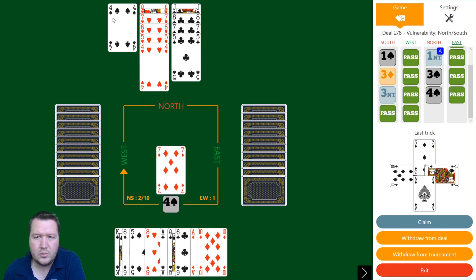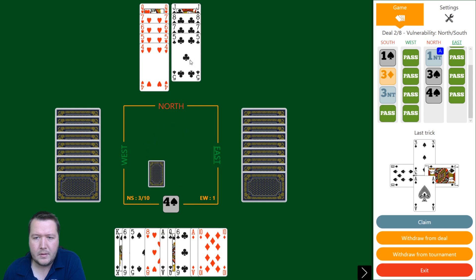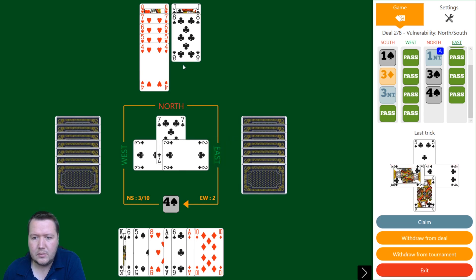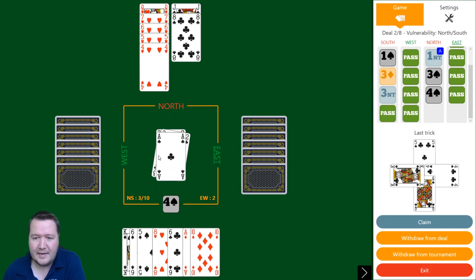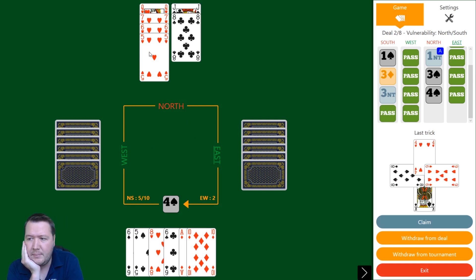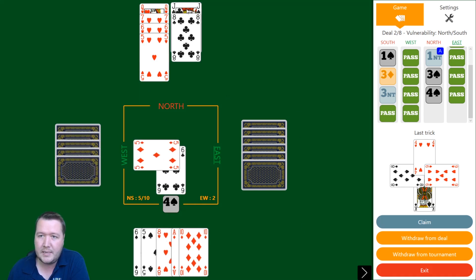We trump in there, club to the queen. I'll draw a trump and take the ace of clubs. I don't know if the diamond's coming down — clubs might be three-three but I doubt it. I could exit a heart, cash my spades, play club to the ace, ruff a club, then play an extra spade and maybe squeeze them. We'll see what's happening in clubs.